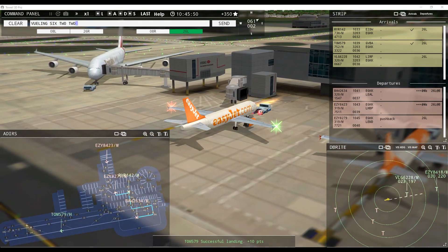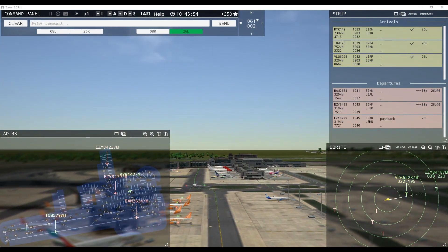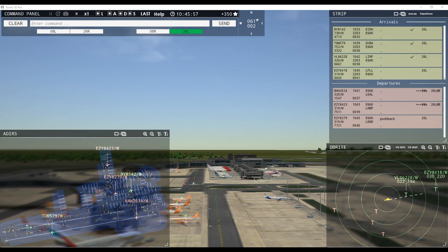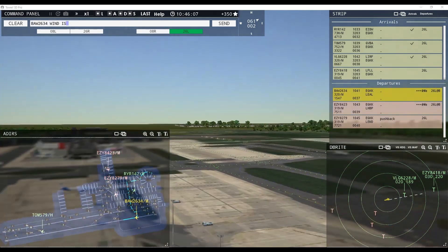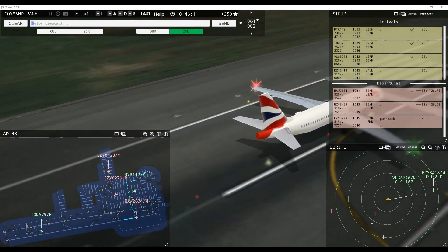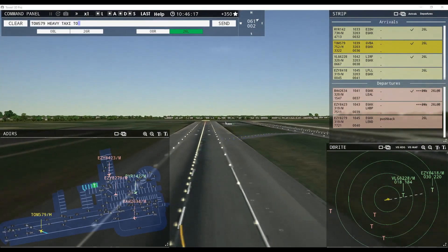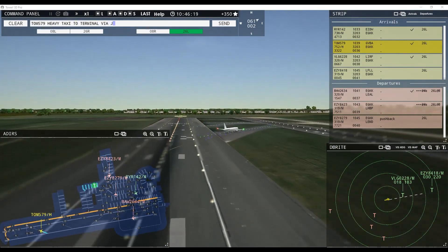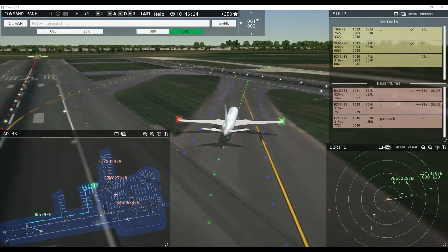Wailing 6228, runway 26 left cleared to land, wind 61 at 2 knots. Tower, EZ-8418 inbound runway 26 left. Speedbird 2634, wind 61 at 2 knots, runway 26 left cleared for takeoff. Runway 26 left cleared for takeoff, Speedbird 2634. Tomjet 579 heavy, taxi to terminal via Juliet Sierra. The schedule is actually quite good — you'll be able to see the flight strips on your right-hand side and follow them up.